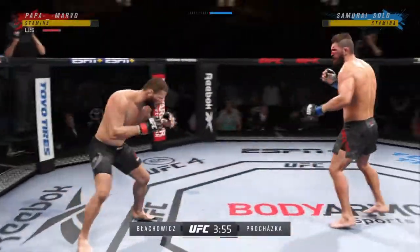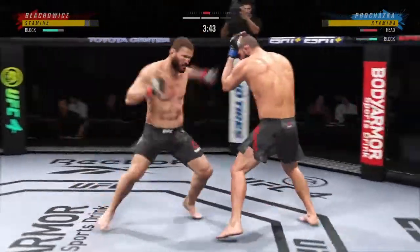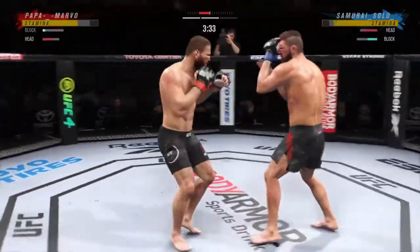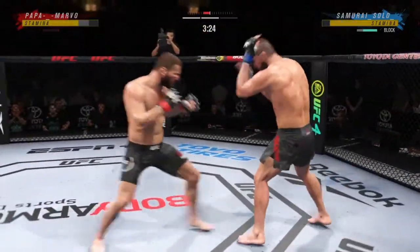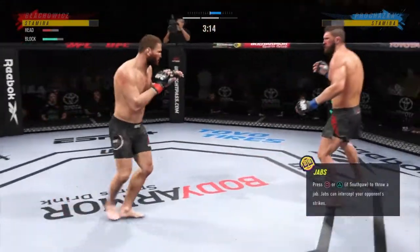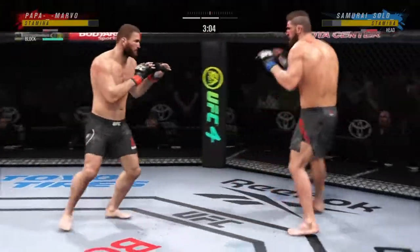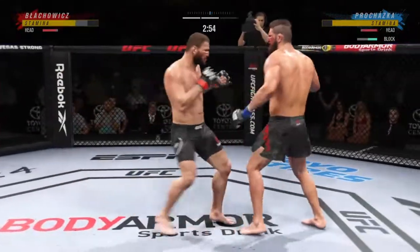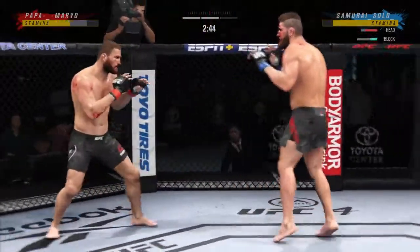Effective punch there by Blachowicz. Let's move that head now. Much improved defensively. He wants to wrestle us. Got him with that — he did pull my straight, but he got hit with that lead uppercut. We're landing some nice strikes on him. He's putting pressure on us but we're handling it pretty well. He's trying to get me thinking striking so he can take me down — I'm watching for it. He bailed on the takedown to land that punch on me.